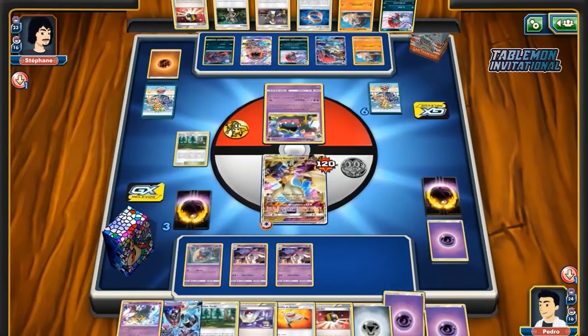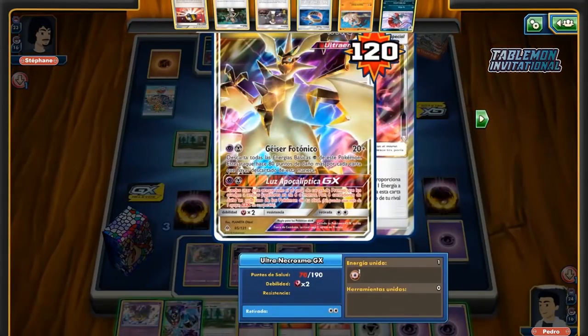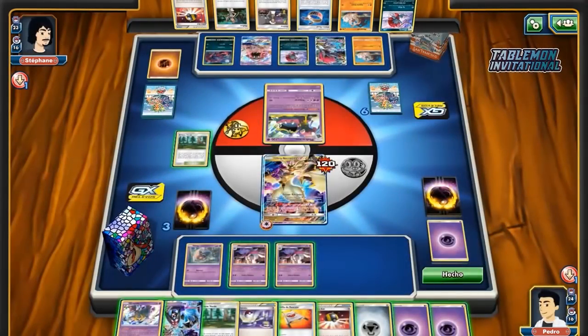I think retreat into Muk is going to be what he ends up going for. It's not ideal, but at least it means Pedro doesn't just attach an energy, take another prize, go down to two, and start charging up another Ultra Necrozma — this way it forces Pedro to find another attacker to put on the board. But no — because of the Beast Energy he does have one already.